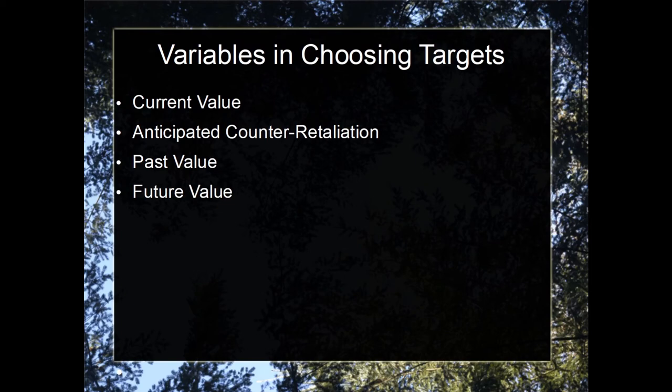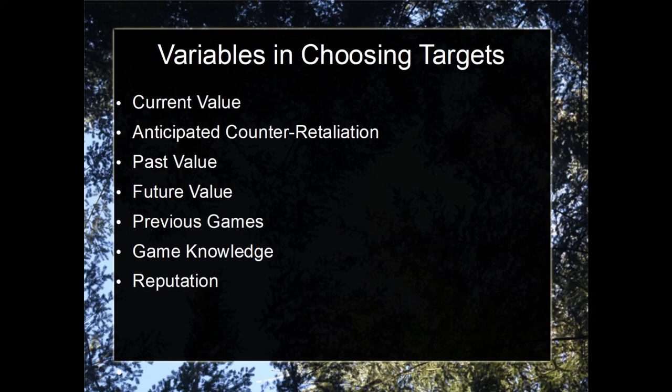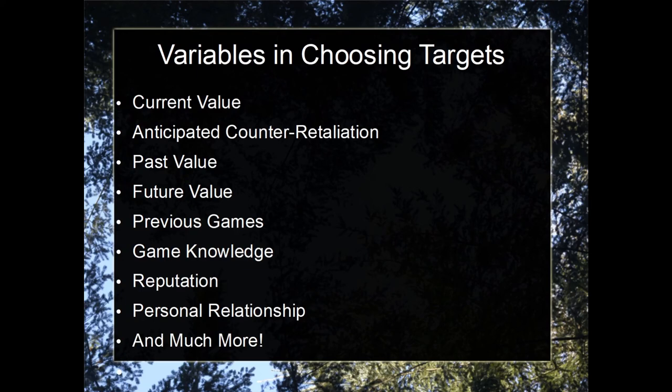Future value — perhaps you're really good at hand reading, and good at countering the hidden investment strategy, where a player may be keeping very impactful cards in their hand. Previous games — if that player is currently on a win streak, you may be more likely to target them. Game knowledge — this is one that affects players like me or Jeff himself, where if you are known to be a player who has excellent knowledge of the game, you are by nature a bigger threat. Of course there's your reputation, which goes hand in hand with the anticipated counter retaliation. If you are a player who has a reputation as someone who's extremely aggressive, you may be targeted more and considered a bigger threat. And unfortunately, personal relationships can sometimes get involved here — if you had a real-life disagreement with a player before the game, that disagreement may carry over into the game. And of course, much more.